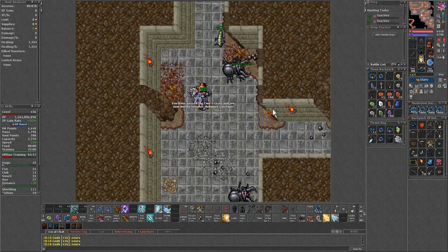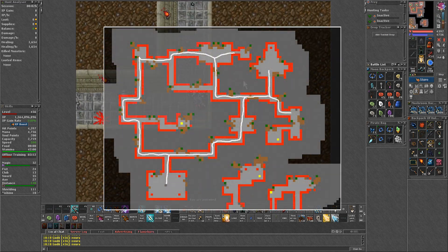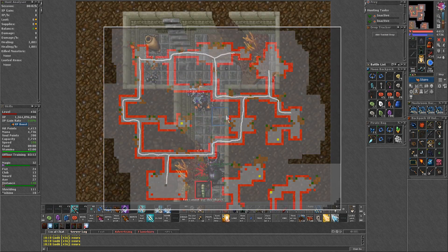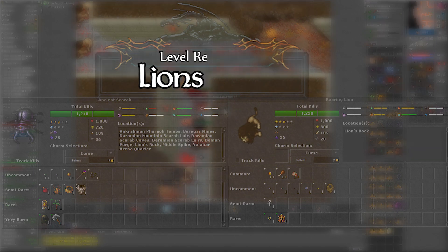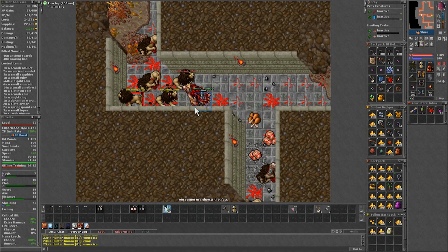Head down the stairs and then follow the path to the northwest until you reach this part. This will be the area you want to hunt, just by doing a lap around the cave. The creatures you will face here are mainly ancient scarabs and roaring lions, and my level recommendation is 70 plus.